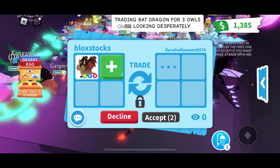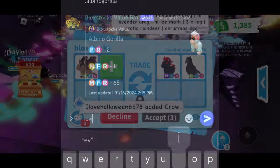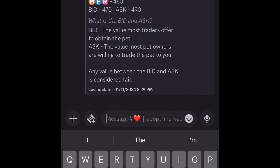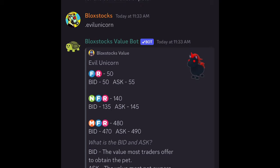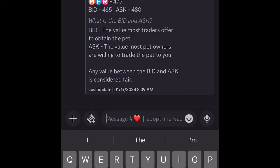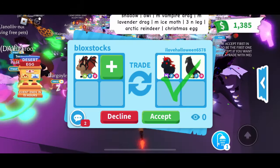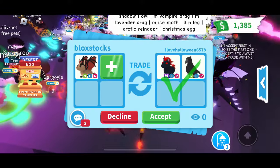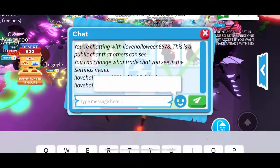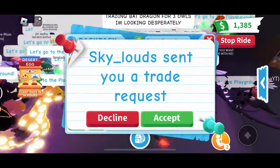I Love Halloween is offering for my Neon Flower-Ride Bat Dragon. They put up a Mega Evil and a Neon Crow. The Mega Evil is worth 480 points and the Neon Crow is 135 points, for a grand total of 615. I'm going to say no thank you. The Neon Bat Dragon is 640 points, so they're pretty under. I'm going to go ahead and decline.